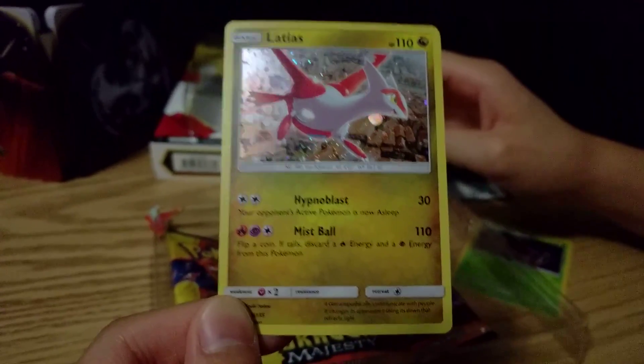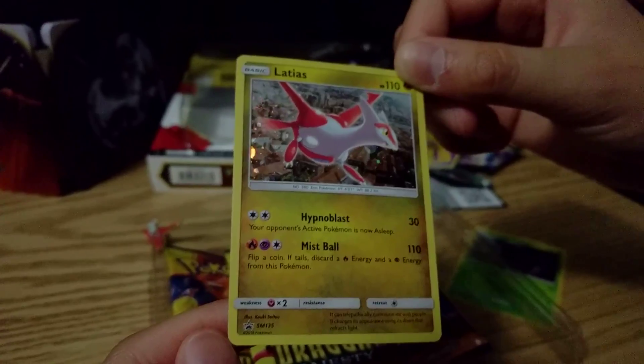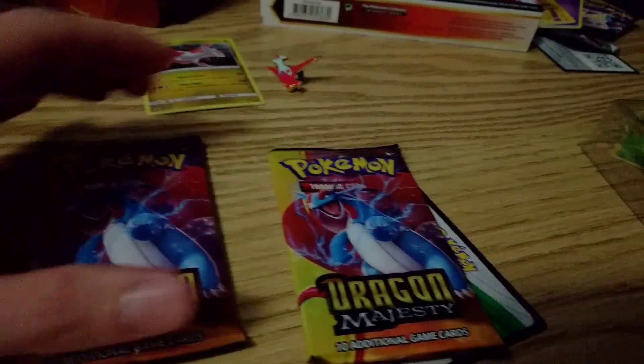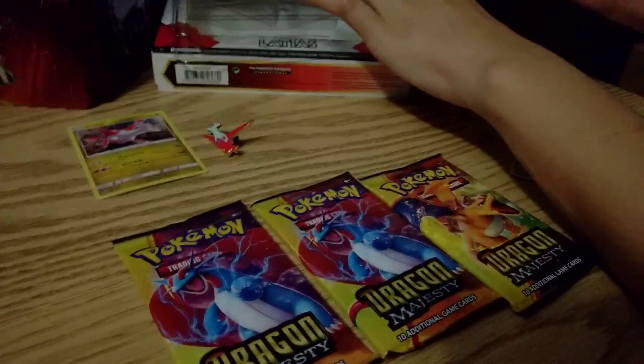Pretty nice card — fingers in the way — oh, so it is a promo! You can tell by that little promo star right there. So we got Salamence and Charizard. Probably should save Charizard for last, right? Yeah, I guess so.